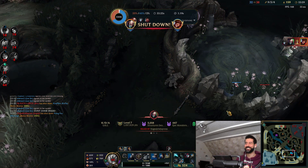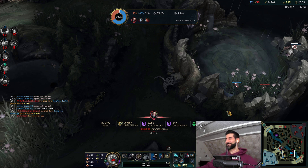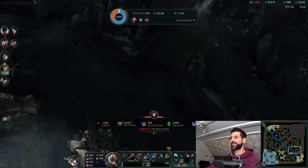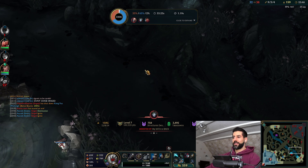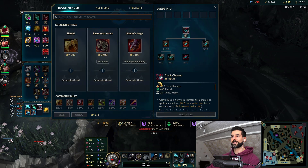I juked so hard but — no, I should not have wasted my ult on Morgana, that was my bad. That team fight I lost it right there. I wasted my ult and completely ignored the Gwen that I should have prioritized. Mistakes happen I guess.